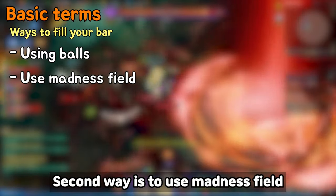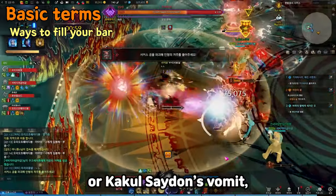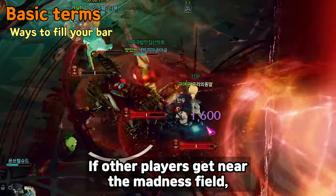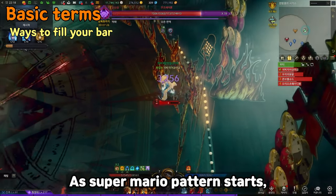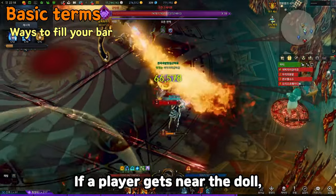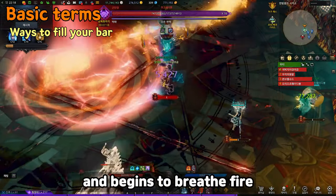The second way is to use the Madness Field. When you get hit by a cross laser beam or Kaku Satan's vomit, a Madness Field appears around you. If other players get near the Madness Field, their bar increases. The last method is to use the doll — as the Super Mario pattern starts, a doll is summoned anywhere on the map. If a player gets near the doll, it jumps once and begins to breathe fire. Getting hit by the flame, the bar quickly increases.